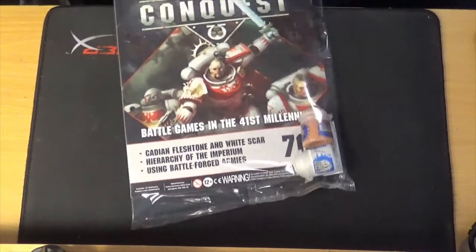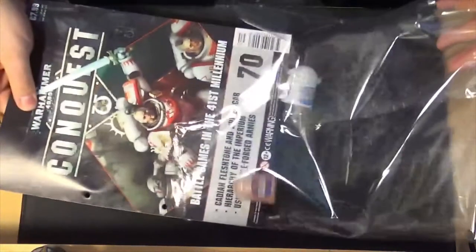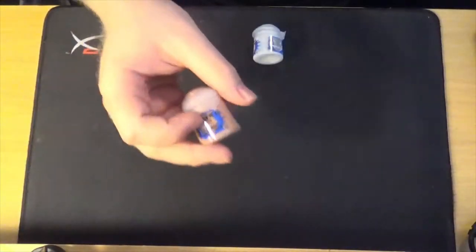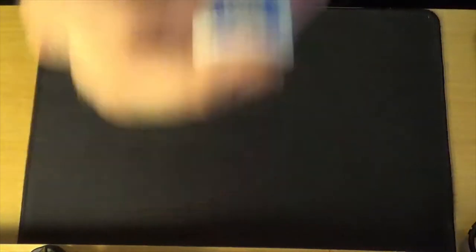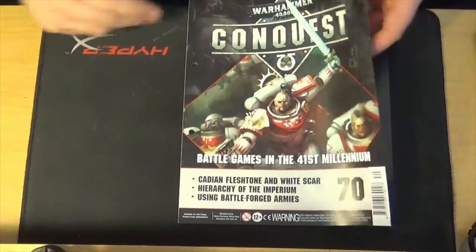And then comes the paint issue — this is issue 70. So you've got Cadian Fleshtone, which I'm quite low on so that's good, and White Scar, which I'm pretty sure I've got a few of. Again, extra paints — you always need more paints, so there you go.